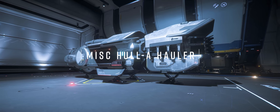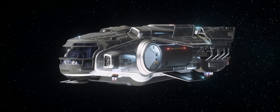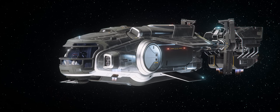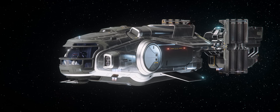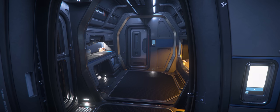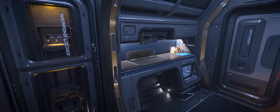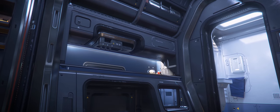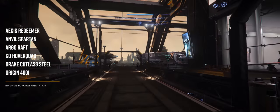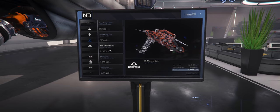3.17 also introduces a much-anticipated ship — the Hull A from MISC, the first in a long series of haulers. Distinguished by its unique transforming hull that can deploy outboard cargo magpads, it can carry far more cargo than competitors that transport cargo internally, and can be loaded faster. The downside is your cargo is exposed and can be damaged, destroyed, or stolen. The Hull A will get a dedicated ship review shortly, as it really does set a new standard for ship design in Star Citizen. Some ships previously only available for real money are now also purchasable in-game for aUEC.